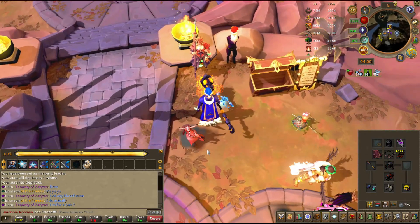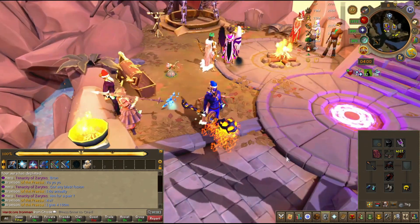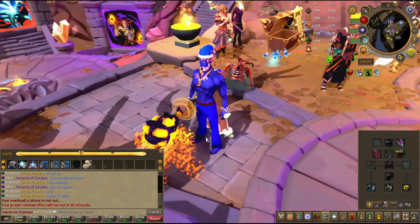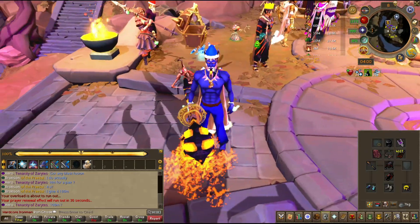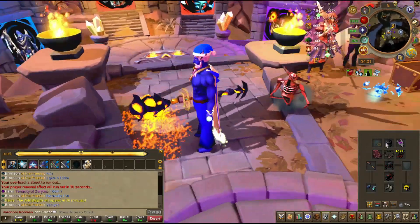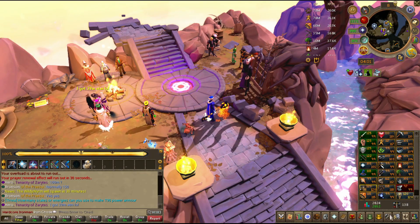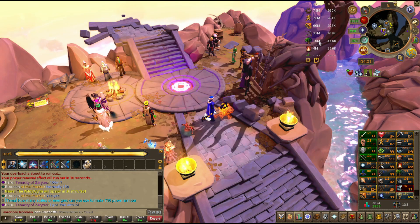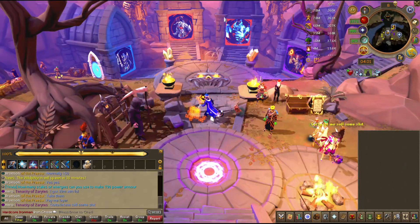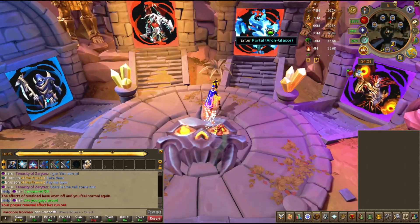Hey guys, welcome back. I've decided to change my cosmetic — I'm now blue. I'm using the inverted hundred and twenty magic cape, blue skin, blue pants, and basically a blue Black Santa hat. I got a hundred and twenty invention last night — I didn't record it because it was very late. I also did a krill task and an arch glasaur task, and I now have another arch glasaur task I'll go do.